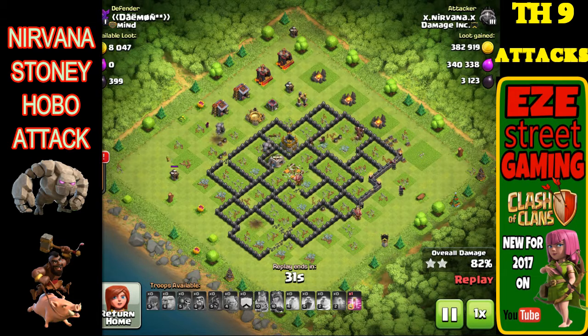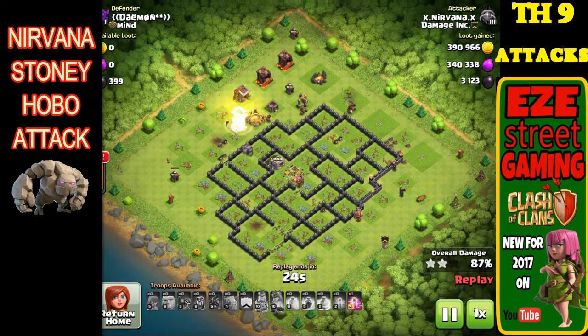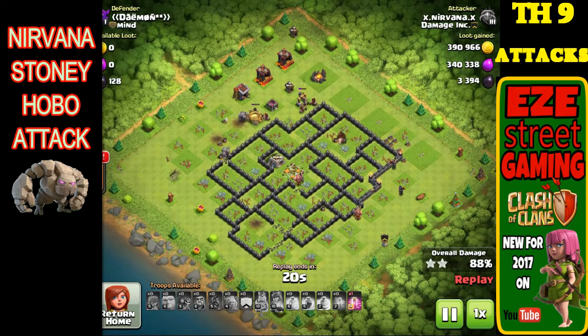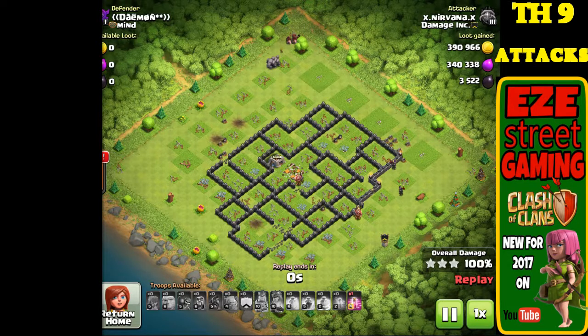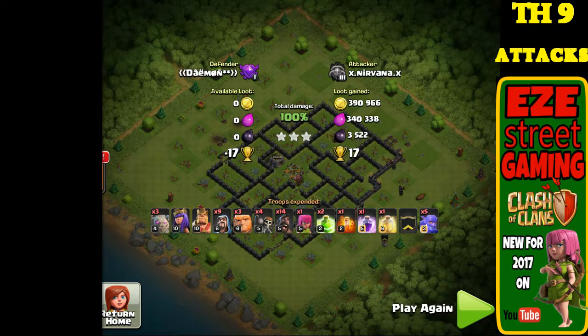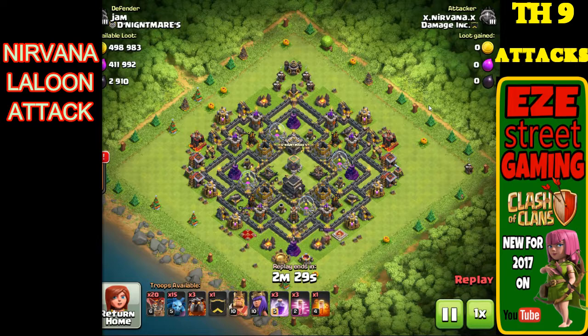As the main troops take out most of the core, you'll notice the outer defenses from the back end of the base start shooting towards the core at those golems — that's when you want to start dropping two to three hogs per defense on the outside of the walls. She brought 14 hogs and there were about six or seven defenses left; there were more than enough hogs. You really want to try to use heal spells for your hog riders — it's important not to heal over the top of them but in front of them where they're going, so you have to understand hog rider pathing.